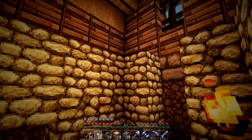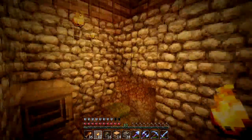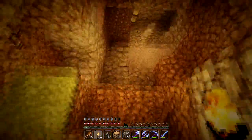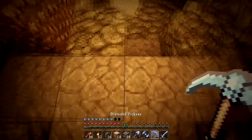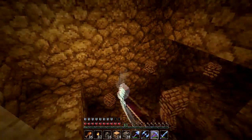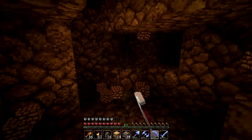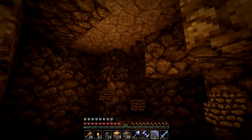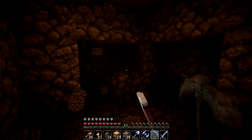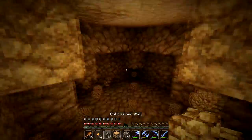Look at this - some pretty creepy stuff down here. We'll add an upper floor maybe. Unlike the other houses where the outside is what's important, it's the inside that's important here, so I will add a second floor. So we come down here - I've got some lapis ore that we can throw in there. How low do we want to go? Let's get a real operation going here. Let's just dig this out.